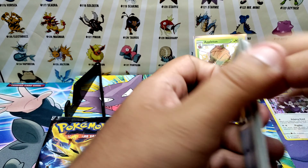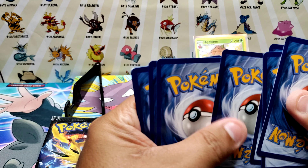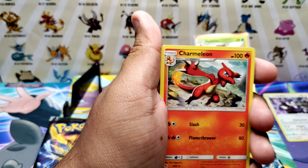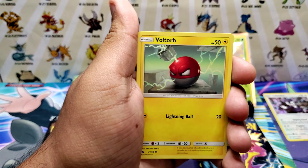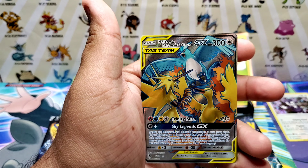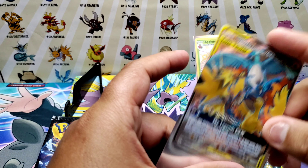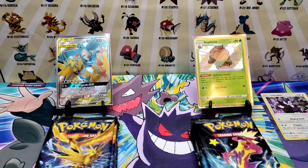Gonna save this code card. Second Hidden Fates pack: steel energy, Magmar, Cerulean City, Charmeleon, Psyduck, Magikarp, Staryu, Voltorb, Pikachu, Cubone — and a full art! Full art Moltres, Zapdos, and Articuno! That's awesome — not bad so far.